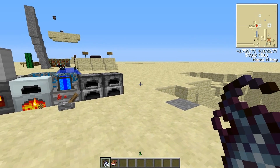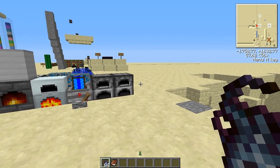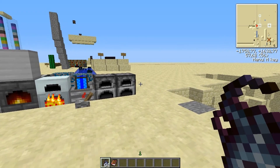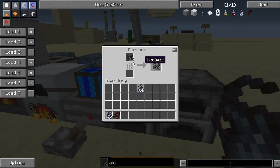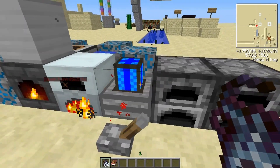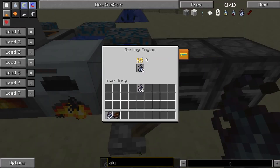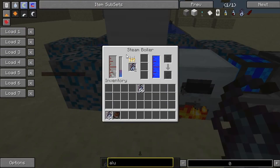Hello everyone and welcome back to another Foamcraft 3 video. Today I'm going to talk about Elementium. Elementium is one of the first things you can get in Foamcraft and it's a fuel you can use in furnaces. It will smelt 32 iron ore, so you will get 32 ingots instead of just 8 as you get from a normal piece of coal. You can also use it in a sterling engine, a generator, and a steam boiler.